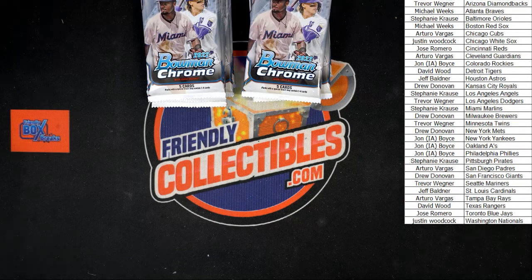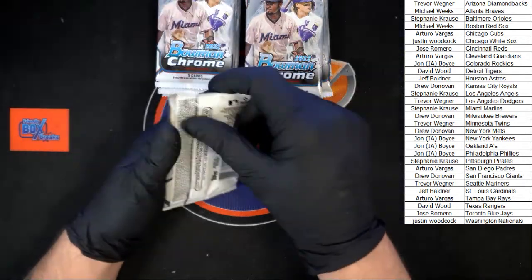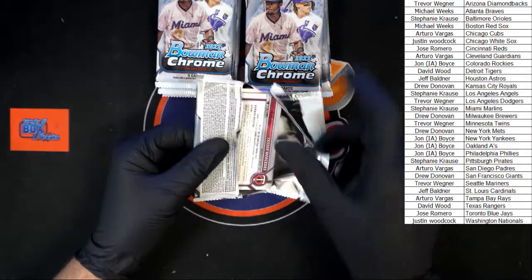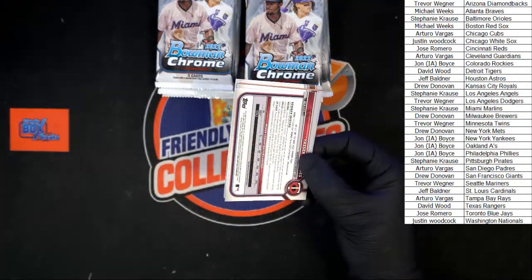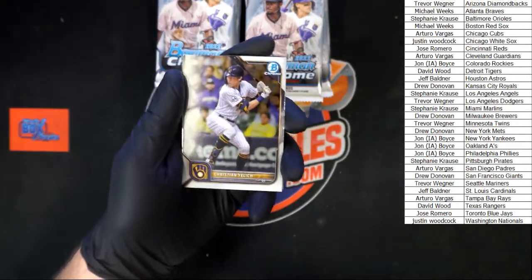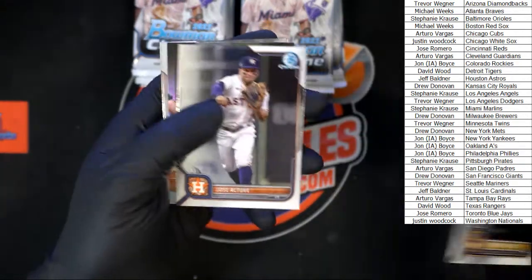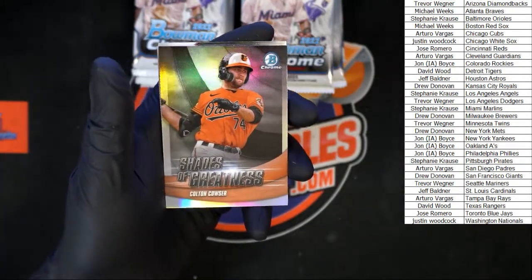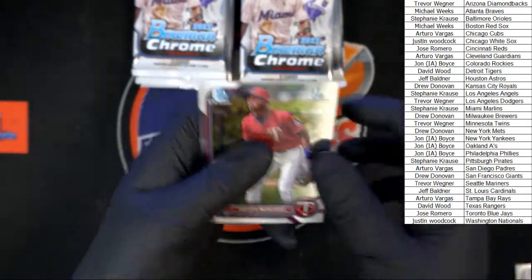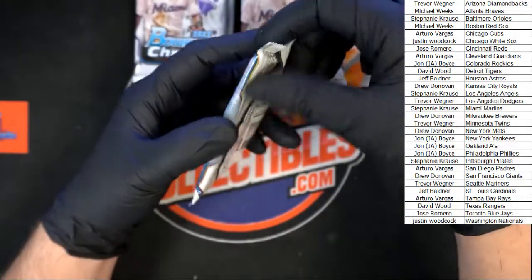Mini boxes out of the way — let's get into these packs. Good luck everybody, let's get something good! Starting out, let me get a little zoom here: Yelek, Altuve, Colton Cowser Shades of Greatness, Vasquez first Bowman, Mercedes first Bowman. Next pack.